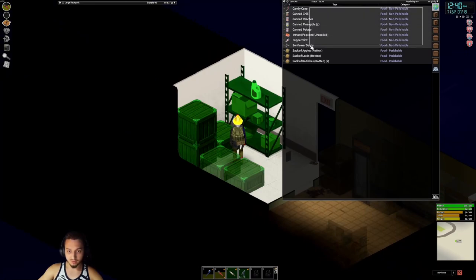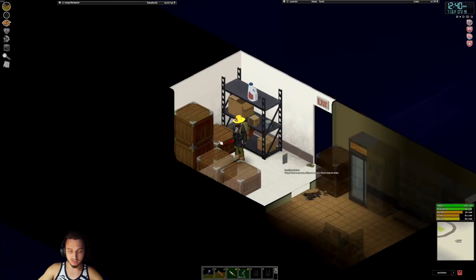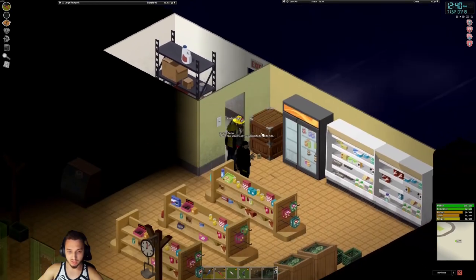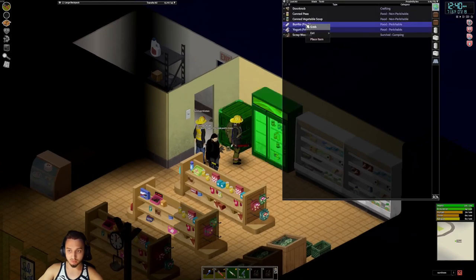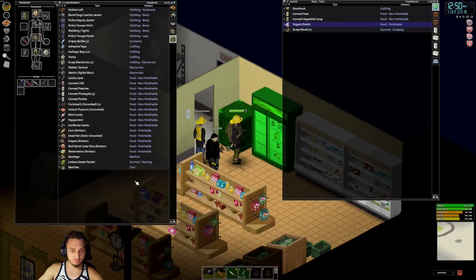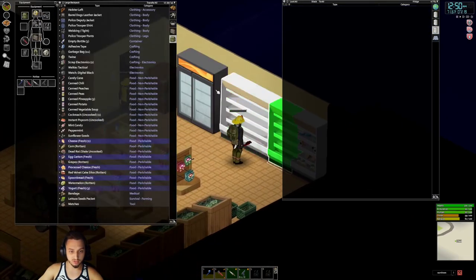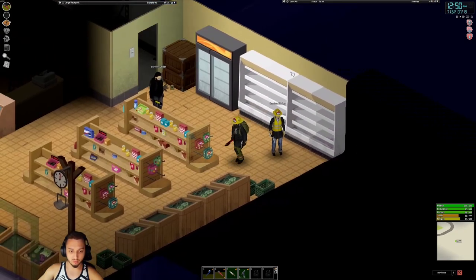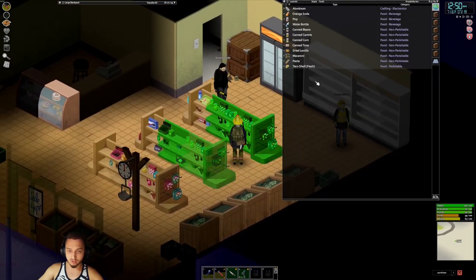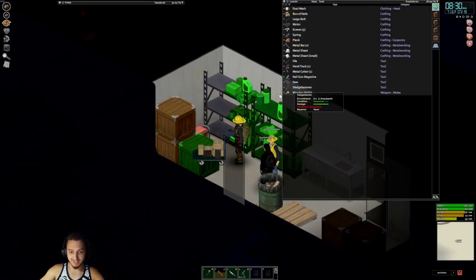Take all that — those seed packets will come in handy when I'm making fertilizer. Oh, a fresh burrito, let's munch on that. This is all fresh because it's in the fridge — we'll take that right away. I think after we loot this place we'll head back to base, deposit all the fresh stuff into the fridge, and grab a night's sleep before we come back out.